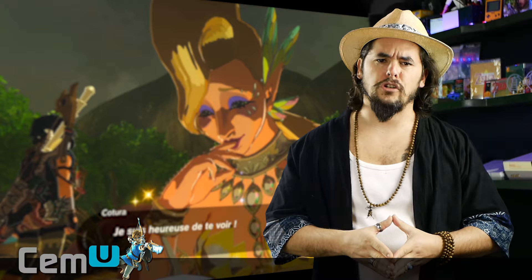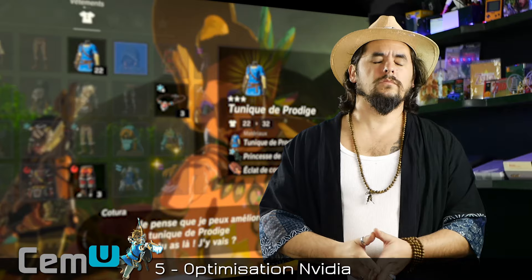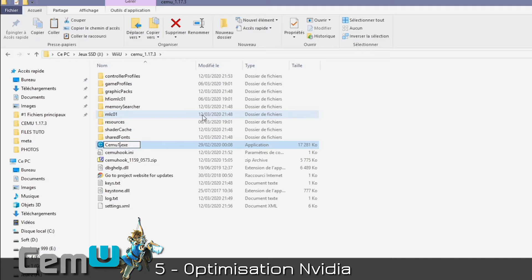Now close Cemu. Go to the file pack and get the shader cache for Breath of the Wild. Take the small .bin file and place it in the 'shaderCache/transferable' folder inside the Cemu directory. Now let's continue with an essential step to get maximum performance from Cemu — specifically for Nvidia users. Start by renaming the Cemu.exe file to identify the version more easily. This doesn't affect Cemu's functionality.